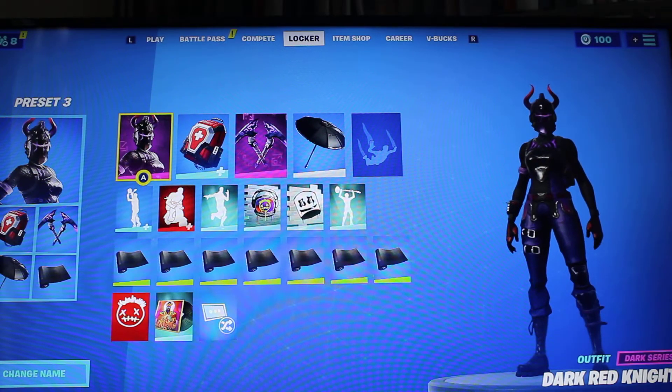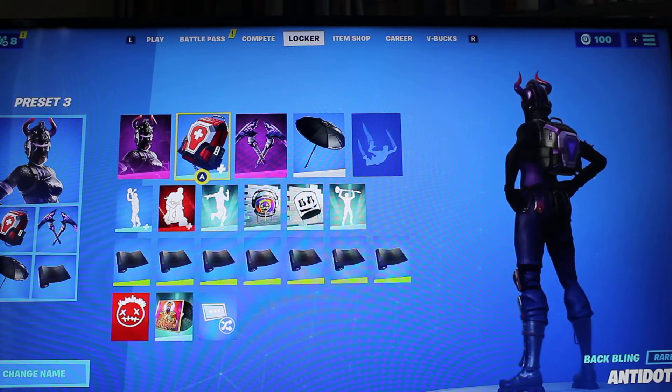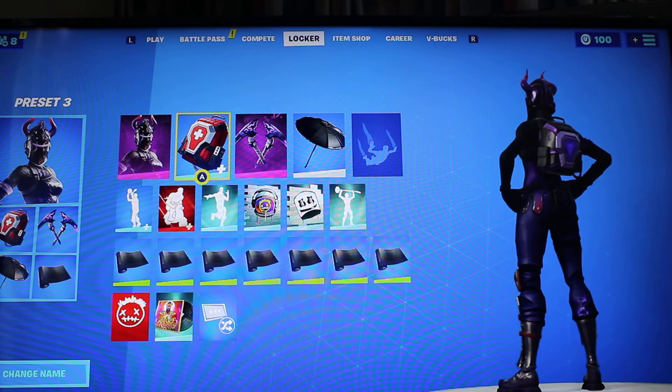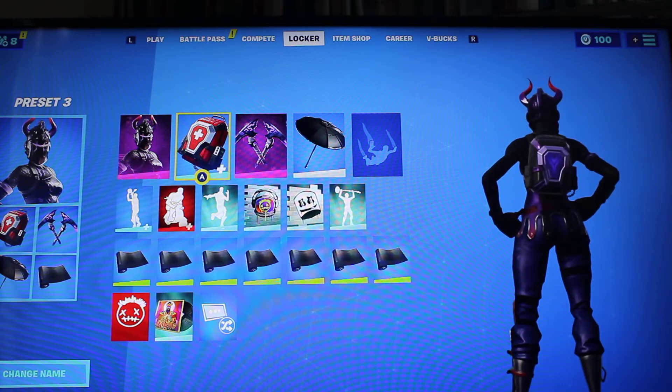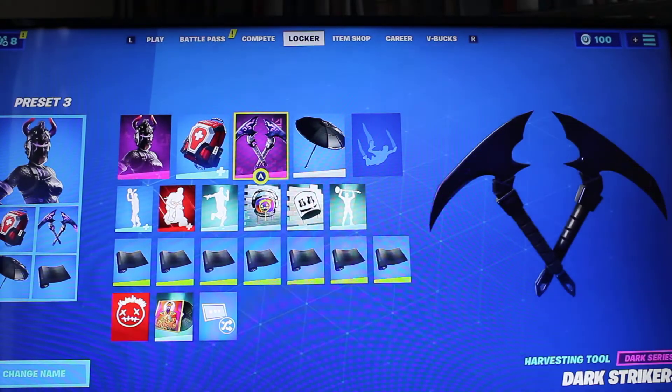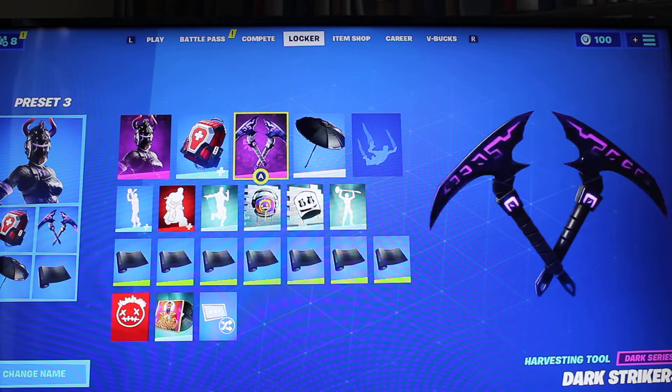Next up is Dark Red Light, which is in the bundle that was available last season. Use the paper style, which you could get for completing all of the Remedy, Razor, Stocks and Challenges at the end of last season. Dark Strikers was also available last season in the Dark Fire Bundle.